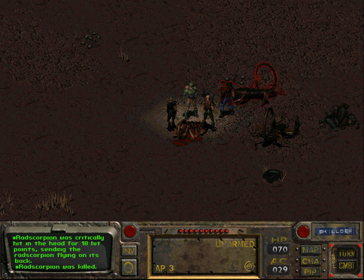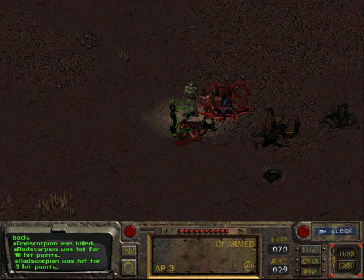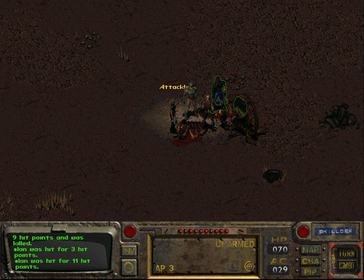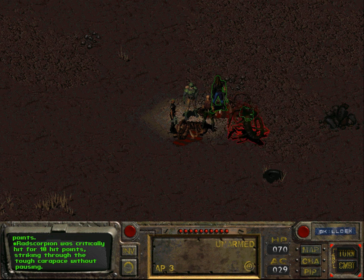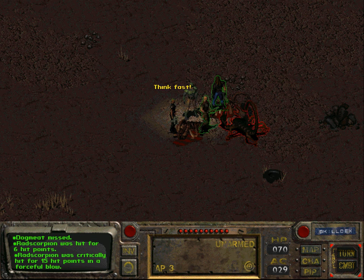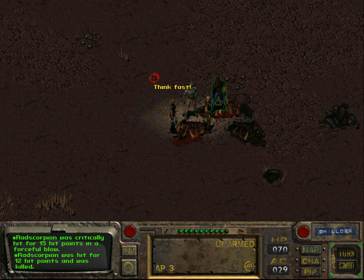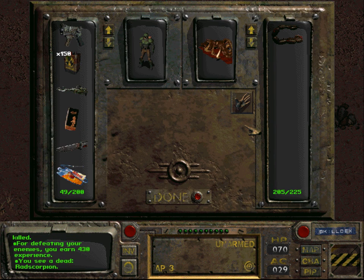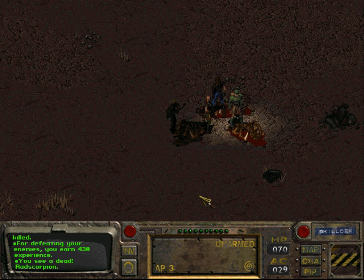Attacking a caravan might also lower your reputation — or maybe not, because I think reputation only makes sense regarding specific places. We have a certain reputation in the Hub, a certain reputation in Shady Sands, and so on. If you were to kill someone in the desert it wouldn't actually matter.